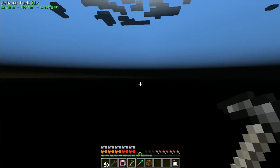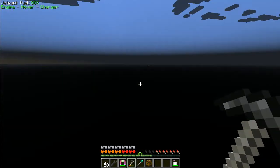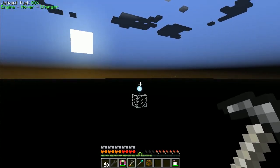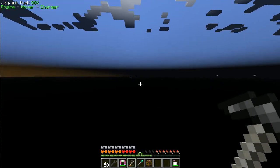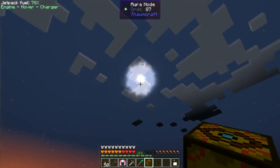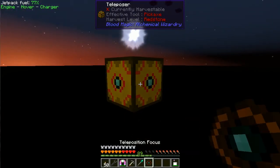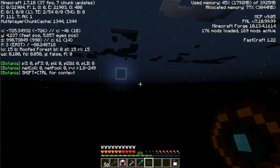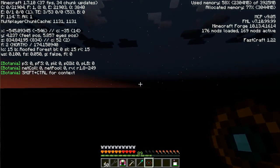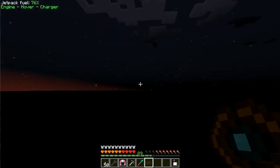The next thing I need is an order node, hopefully order and fire. Just exploring out here — looks like I was here already. Order and water. Here's a good candidate with 87 Ordo, so let's throw that in there. I'm about 1,000 blocks from my base, pretty far away. This will bring me back towards my base, so let's keep going this way.